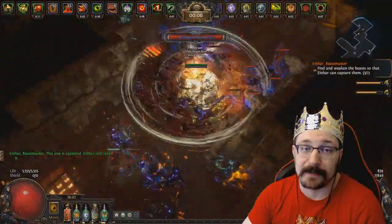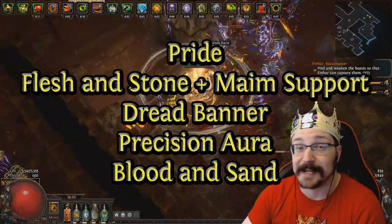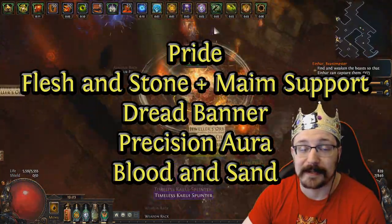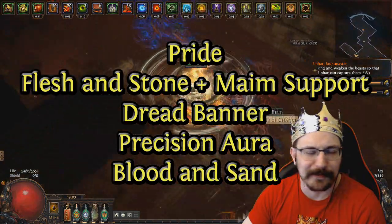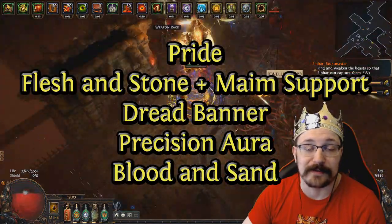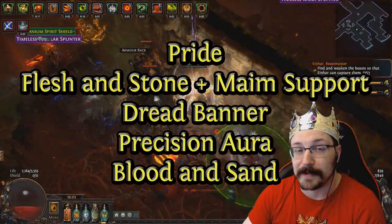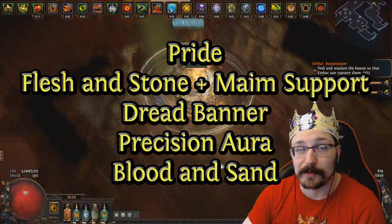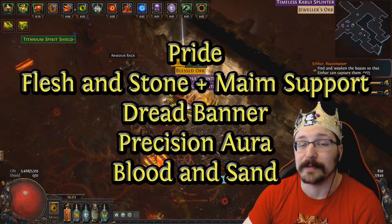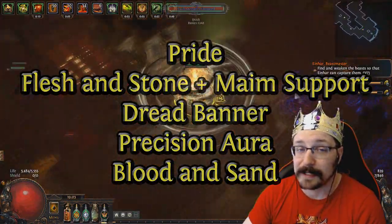To amplify this pure physical damage playstyle we're going to use some new auras. Pride aura will make enemies take more physical damage the longer they spend around us. Flesh and Stone will increase physical damage taken as well and also provide a nice defensive layer if you switch to Sand Stance. We'll also have Dread Banner, which gives us some impale chance and about 9.5% more damage in terms of impale effectiveness. We're also going to have Precision aura for critical strike chance and flat accuracy — nice if you don't have a hits can't be evaded weapon, but if you do, you can drop this and use Blood and Sand for even more damage.